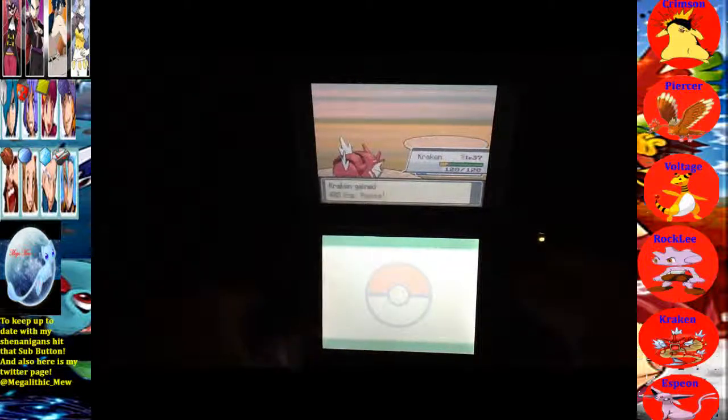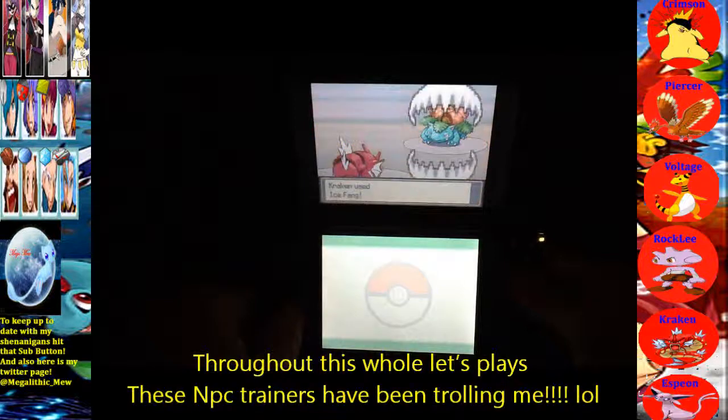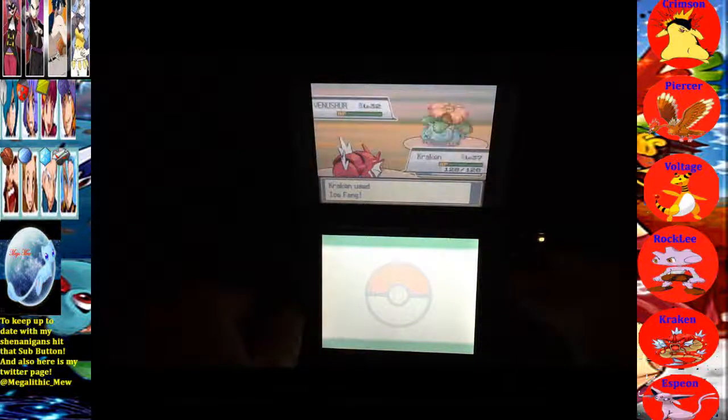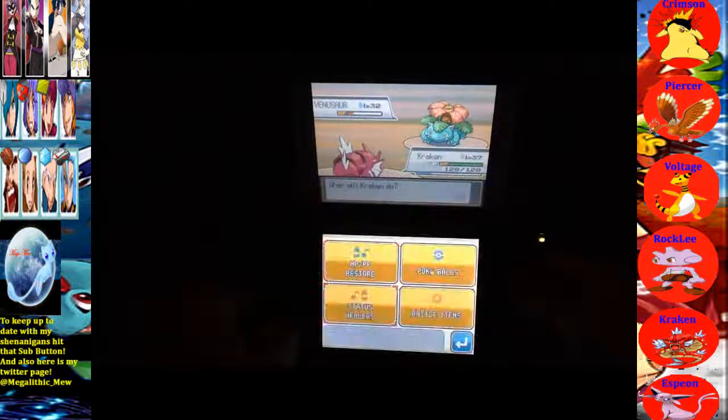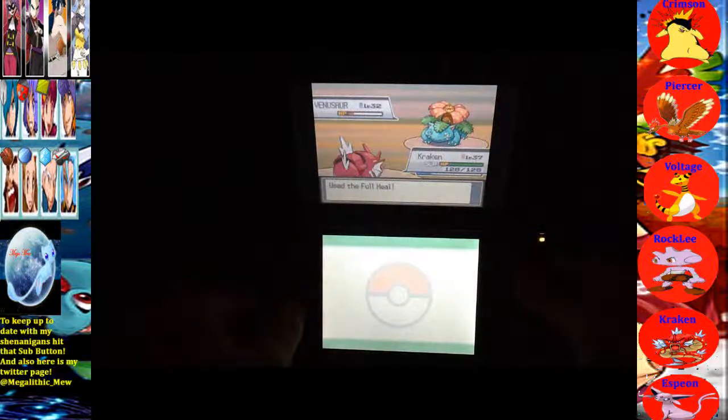We're close to the Elite Four, and she does have a Venusaur — wow, that is indeed a threat. But Kraken can take down anything, they have no chance. Okay, never mind — Survive! Sleep Powder, that's fun. So Kraken's sleeping — that's definitely happening. Let's go with a Full Heal. I still got this.